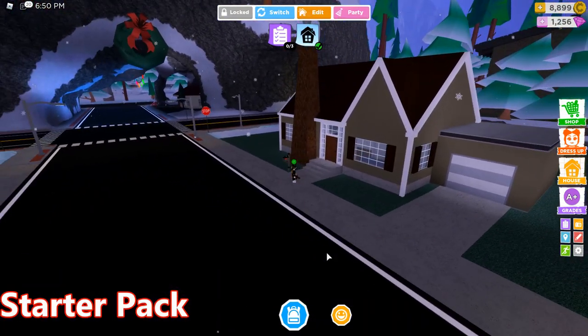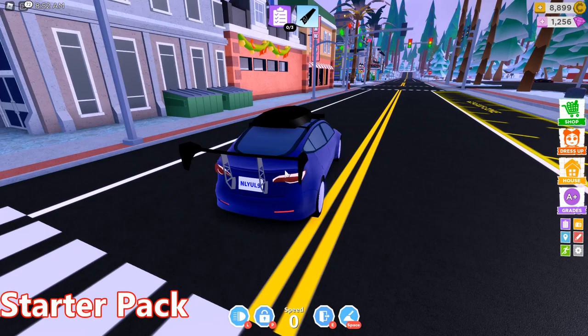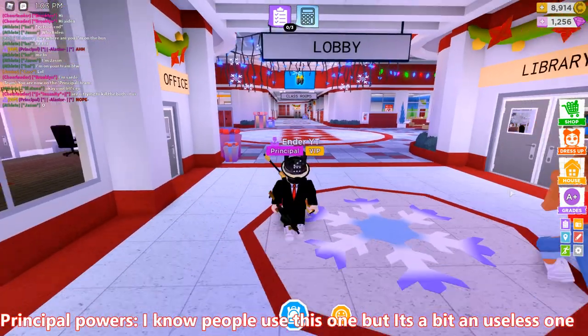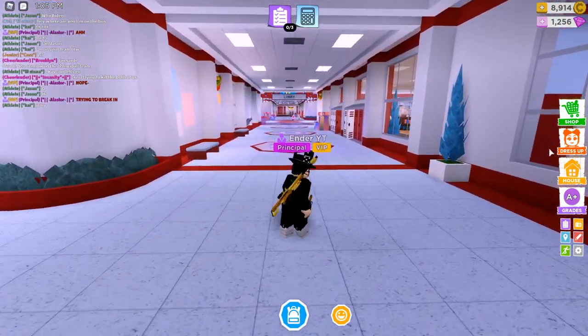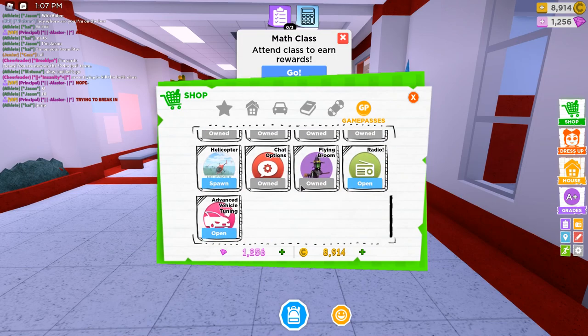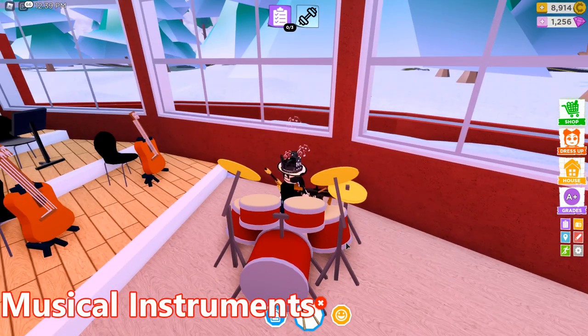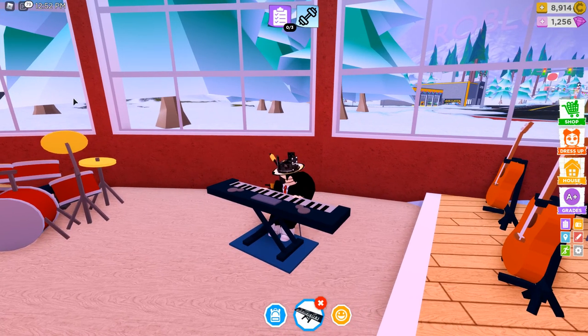There are also some game passes that no one uses. The starter pack is actually useless — it gives you the house and the supercharger, which no one uses. There's also principal powers. The only thing people use it for is the purple name showing that they have the principal title. People don't care about sending others to detention or stuff like that — they usually just have it to show off that they have Robux. There's also the musical instruments game pass, and no one uses it since there's no music class in the schedule. People usually buy the radio instead.